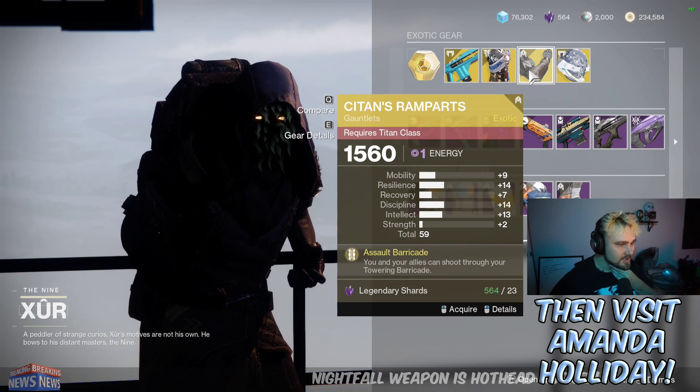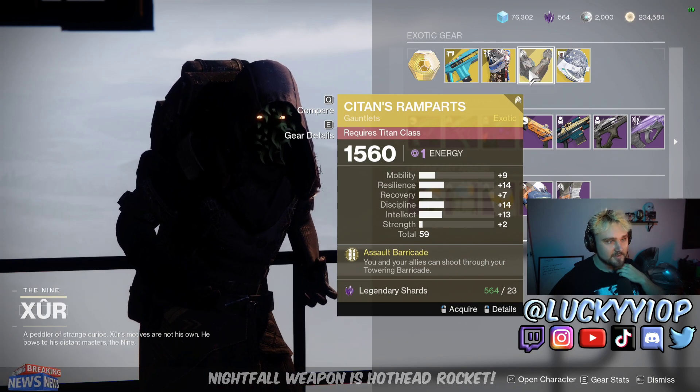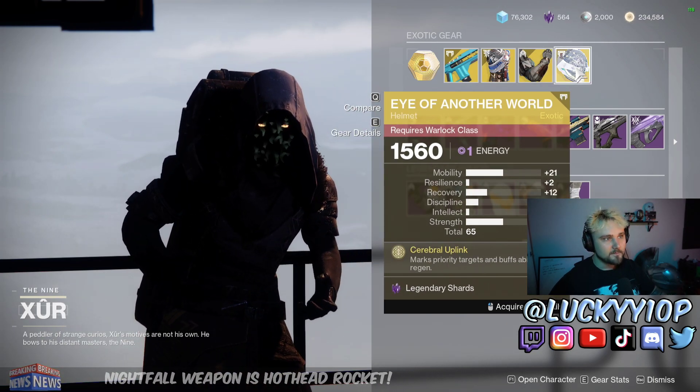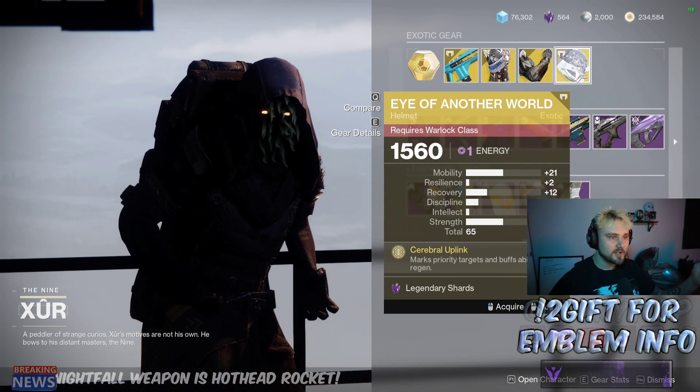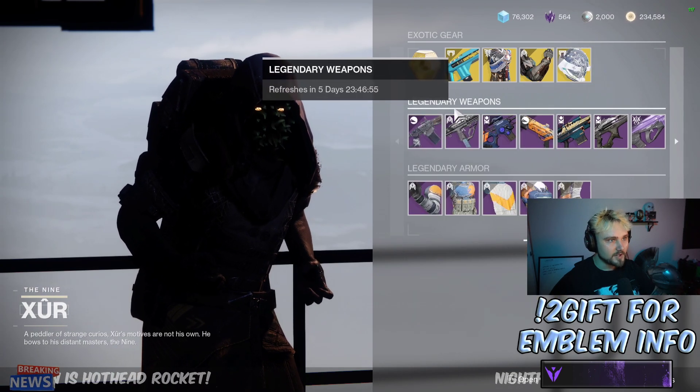We've got the Syntans, which are a really good exotic for Titans — makes your titan wall see-through so you can shoot through it but the enemies can't. The 59 stat roll is a little on the low side and the 9 mobility is a bit of a waste. Another WORLDS is a really good exotic for Warlocks, but this roll unfortunately isn't the best with that 21 mobility and pretty mid recovery.